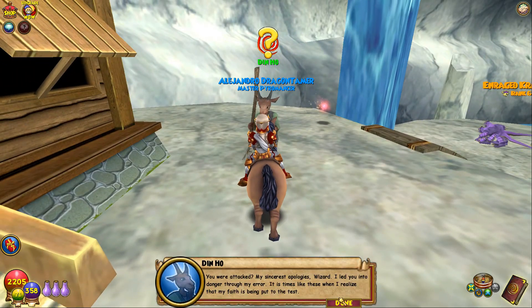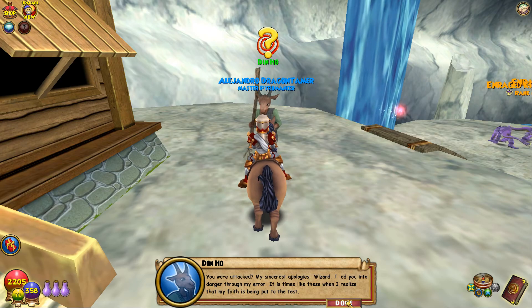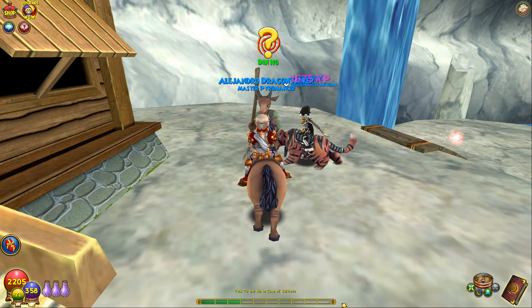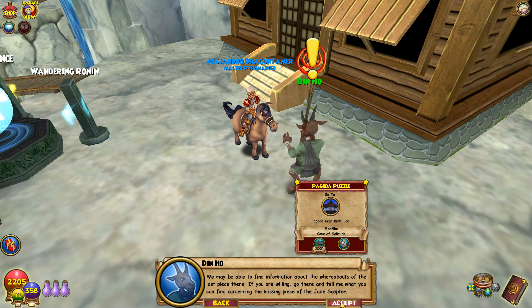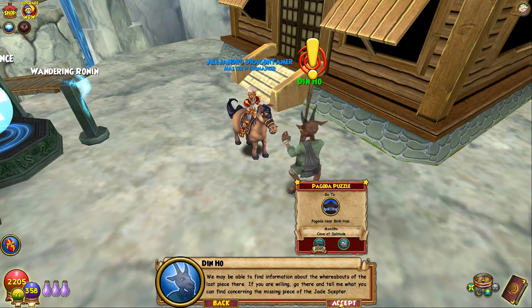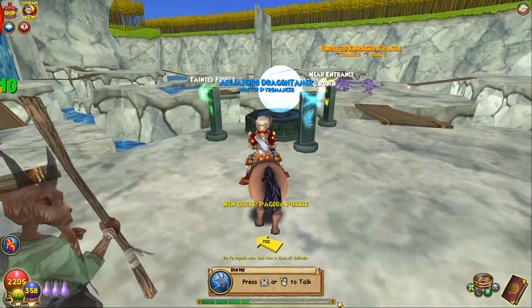You were attacked — my sincerest apologies, wizard. I led you into danger through my error. There is a pagoda of significance to the plague oni near Benoit; we may be able to find information about the whereabouts of the last piece there. If you are willing, go there and tell me what you can find concerning the missing piece of the Jade Scepter.